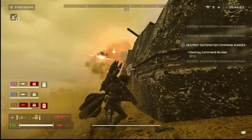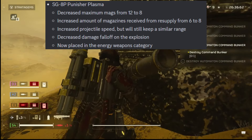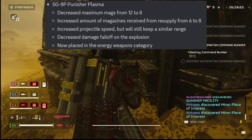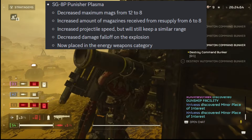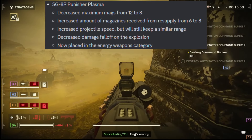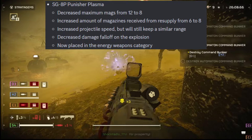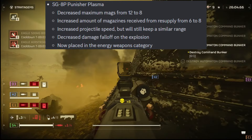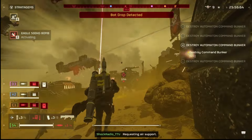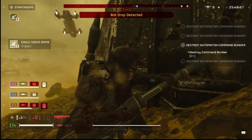The SG-8P Punisher Plasma — one of my favorite underrated guns in Helldivers. They're decreasing maximum mags from 12 to 8, which is fine. Increasing magazines received from resupply from 6 to 8, which is awesome. They're increasing the projectile speed but will keep a similar range. This one might be huge — they're decreasing the damage falloff on the explosion, so the damage meter doesn't drop off as quickly. More damage in a larger area — same explosion radius but the falloff is less. Now placed in the energy weapons category.